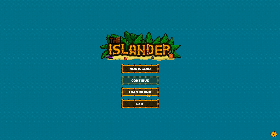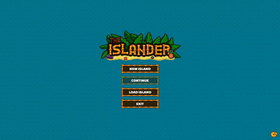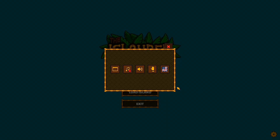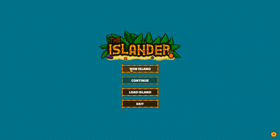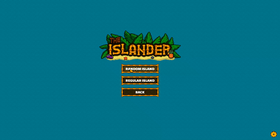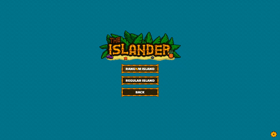Here's a look at the main menu — New Island and Load Island. Let's go ahead and start a new one. There is a settings menu in the bottom right-hand corner. It's not too involved. You've got a full screen windowed option, music and sound toggles. I'm not sure what that hand and arrow does — there's no tooltips, so I don't want to click on it and mess something up. So we can do a random island or a regular island. I guess we'll do a random one.